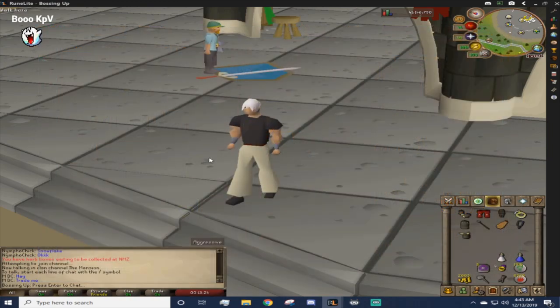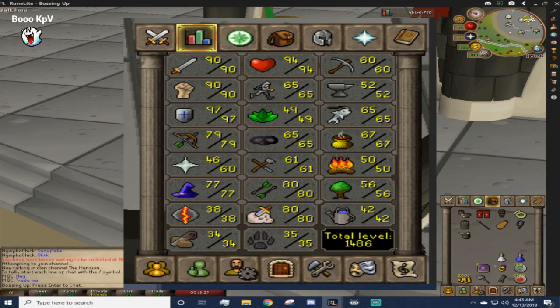Here is a look at the stats — I just recently hit 97 Defense on this account, it is an excellent account for this. This will make Guthans trips much easier; I should almost be able to sit here for all 5 hours.